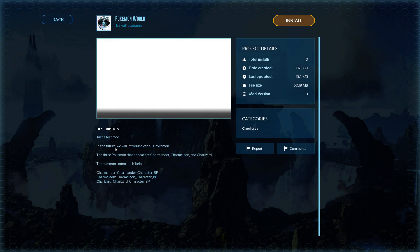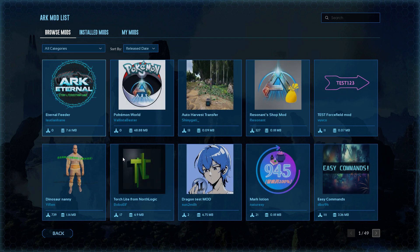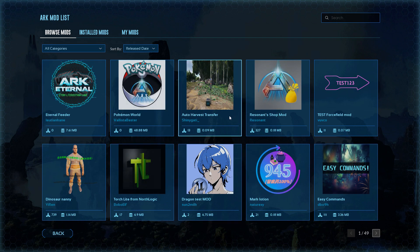There's also a Pokemon World mod — just a test mod. In the future they'll introduce various Pokemon. The three Pokemon that appear right now are Charmander, Charmeleon, and Charizard, so they just added the Charmander line. And then you have an auto-harvest transfer mod, plus a couple others. This page was at 47 or 48 yesterday.